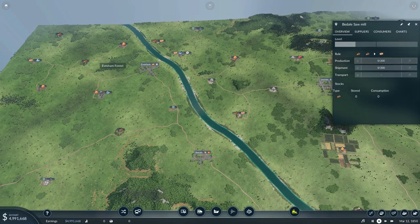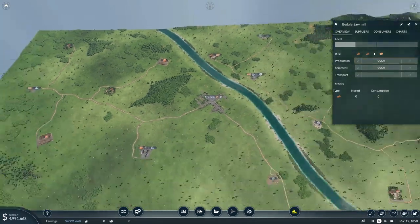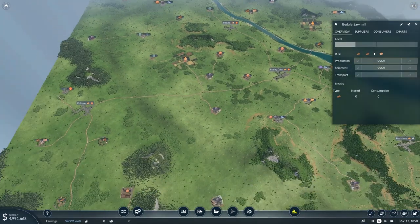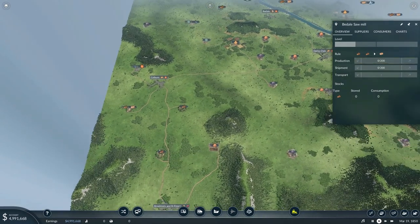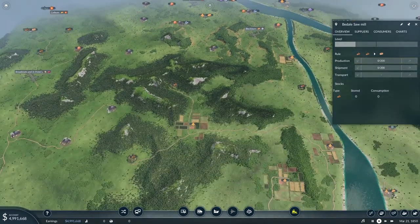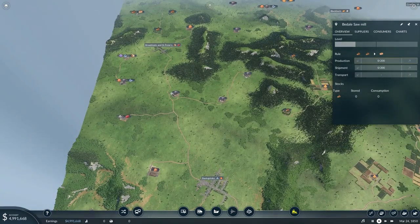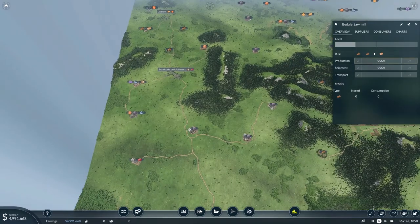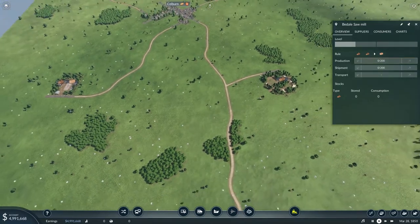We could start up in the upper right-hand corner, but that would cost quite a lot for bridges and stuff. Actually, this spot here is not too bad. There's no tool production facility here — it's all the way down there. But we could supply that right there. Let's start here — I think that's not the worst place to start.